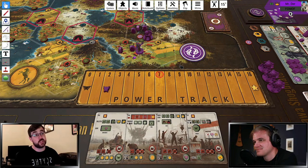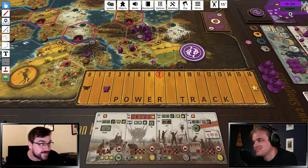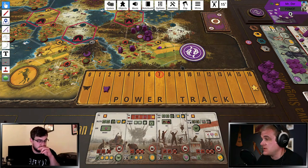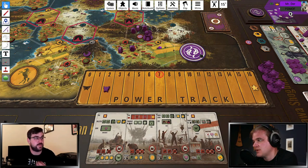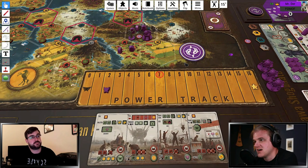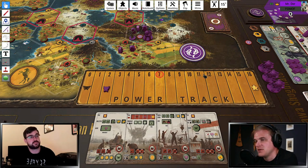Especially if Crimea is the biggest threat on the board, and especially maybe in a smaller player count like a three-player game — if you feel like you can limit Crimea, your chance of winning goes up substantially. That's one of the things people always run into in Scythe: sometimes if you just choose to slow a player down, you feel like you're taking one for the team and just helping everybody else. But the lower the player count gets, the less that's true.